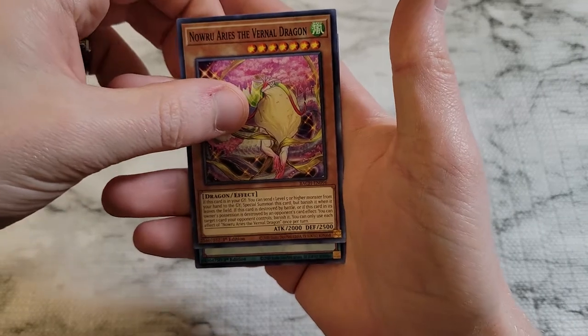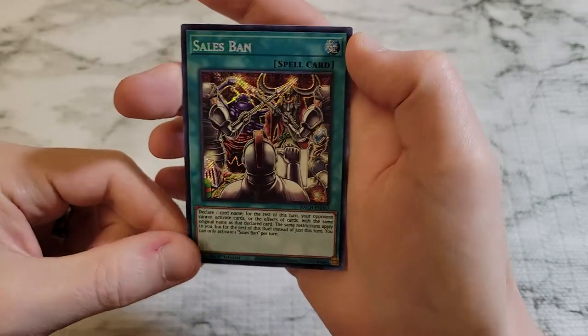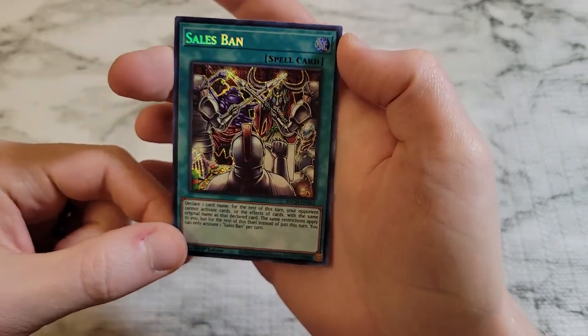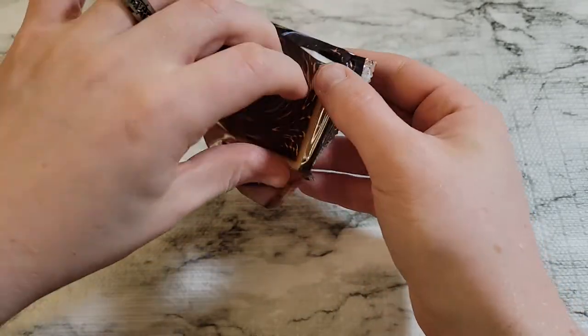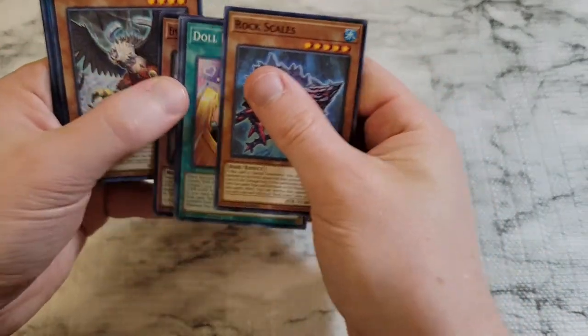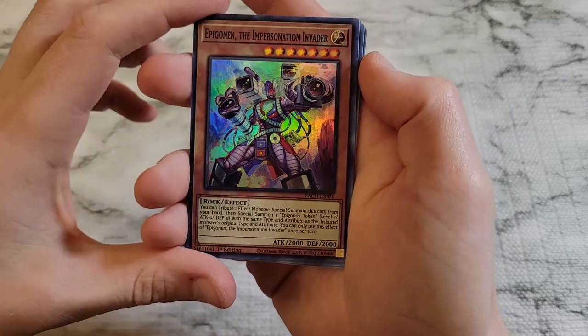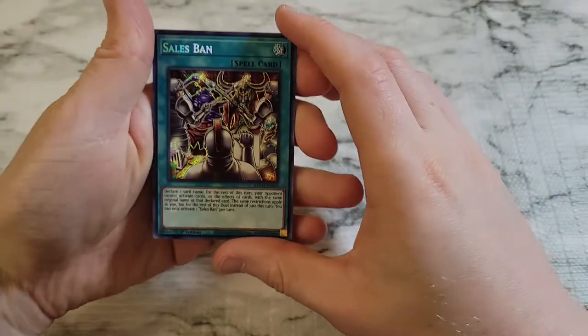I'm amazed I did it correctly. It's Spell Card Salesman - secret rare! I don't actually think I had that one - it's a new pull. Adding that one to the collection. Then we'll wrap it up with a super rare here in the back - Epigonon the Impersonation Invader.